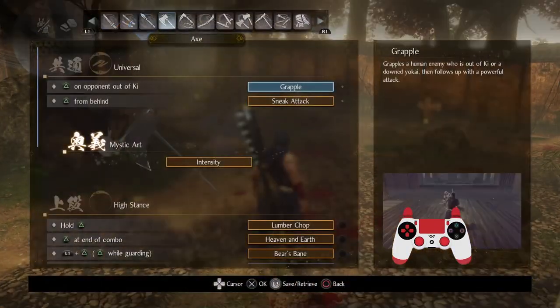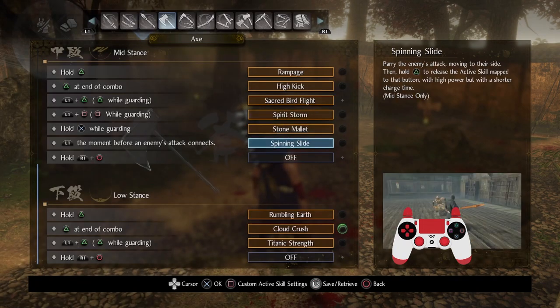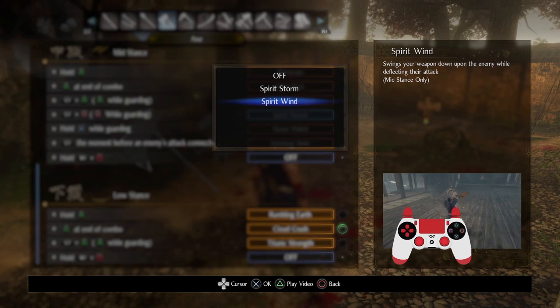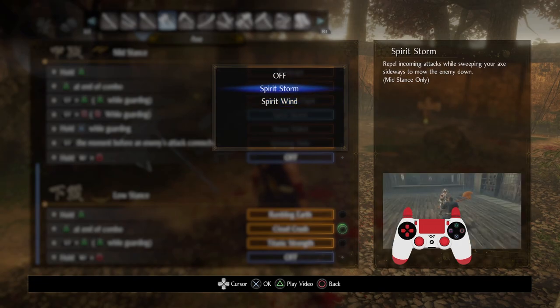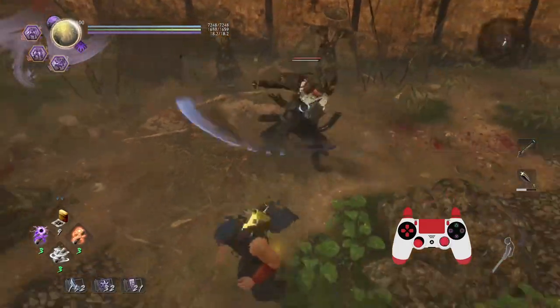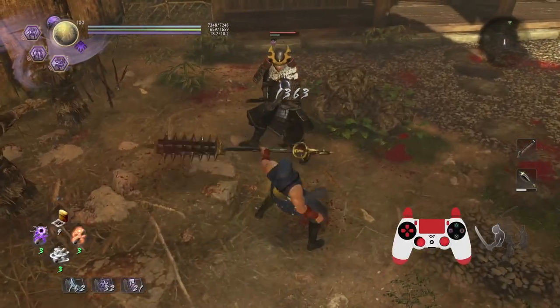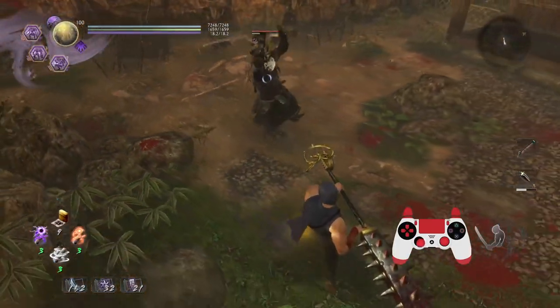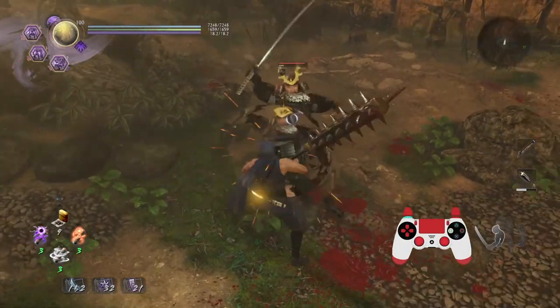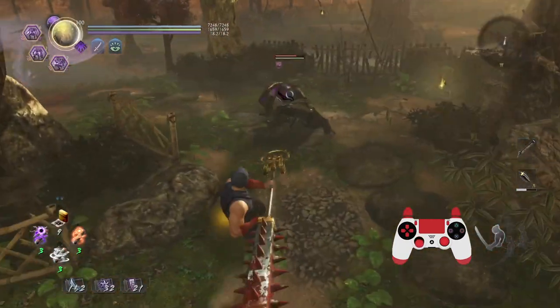Now you may have noticed I'm using Spirit Storm. Spirit Wind works on basically any attack including yokai attacks. The reason I use Spirit Storm is: normally when you see it you'd think the lag time is too high to ki pulse, but you can actually just dodge right out of it — dodge cancel it. Look at that — I can do that, I can just go into a Cloud Crush. So you can just dodge right out of Spirit Storm into whatever you want.